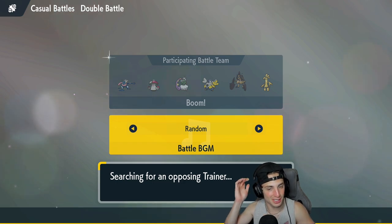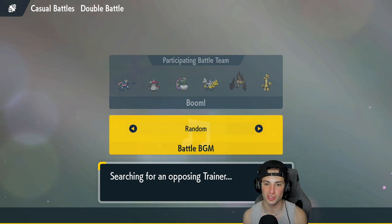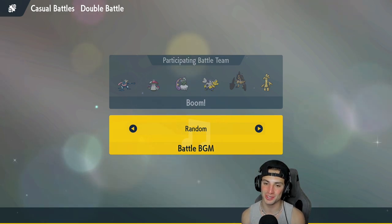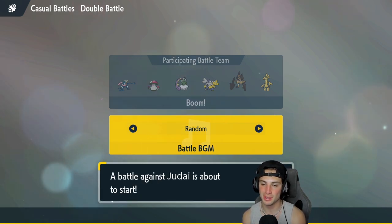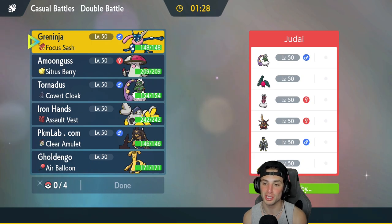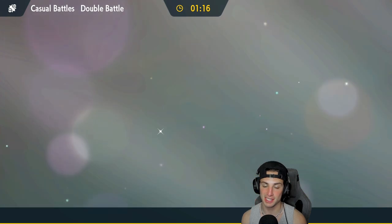I'm definitely still looking for a Charizard team because I know a lot of you guys want to see some Charizard. There it is — let's see who we're going up against. It's something really cool: they've got Tornadus, Regidrago — that's terrifying right off the rip — and they also have Enamorus, Urshifu, Regileki, and Kingambit. This team is a big-time problem.